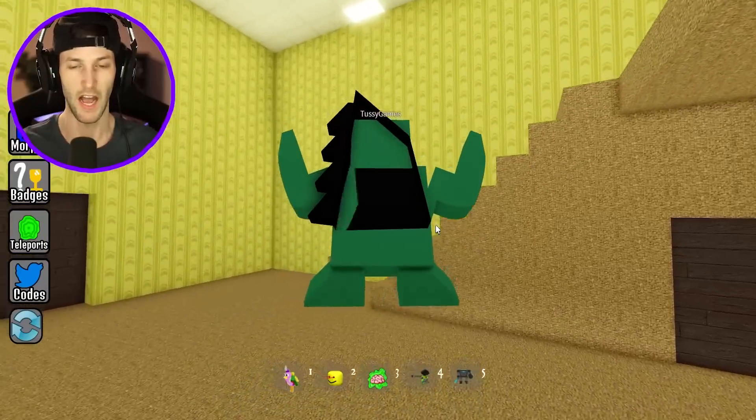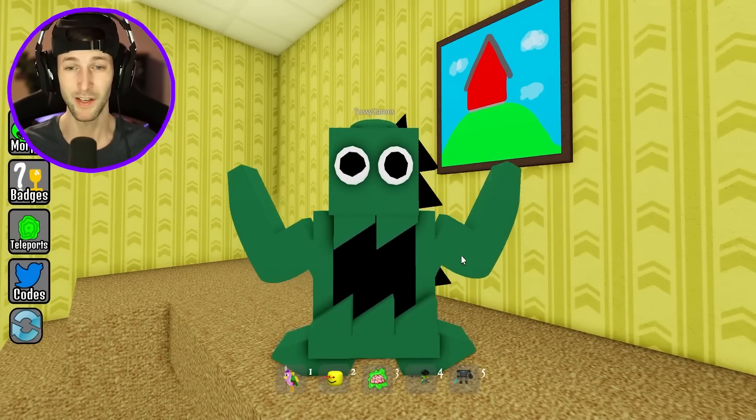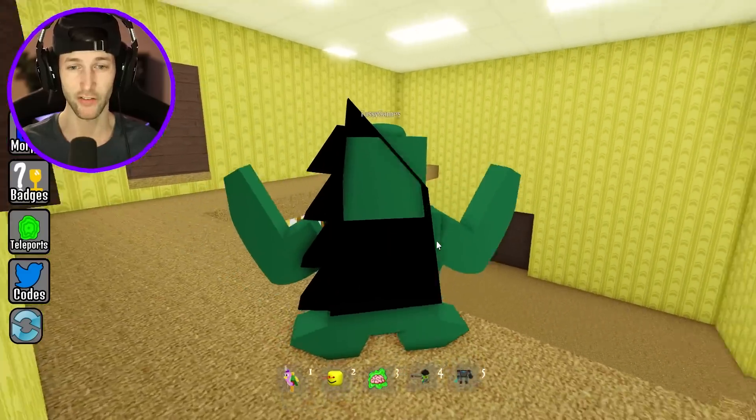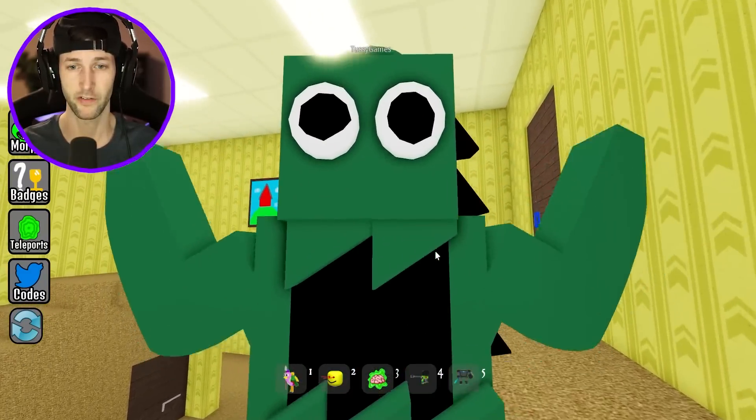He looks so cool. I don't know why Stinky Joel likes to eat garbage — like, really, that's his favorite thing to consume? Garbage? Disgusting. But he's a very cool character. He has a pretty scary jump scare.